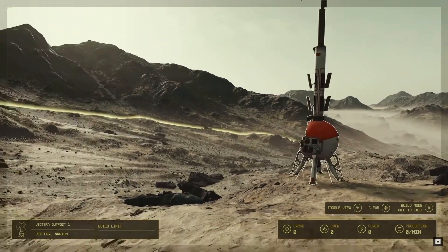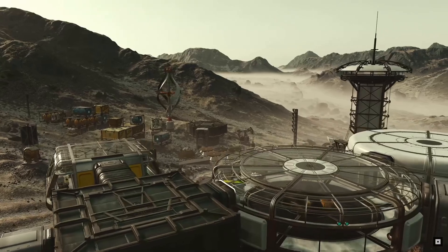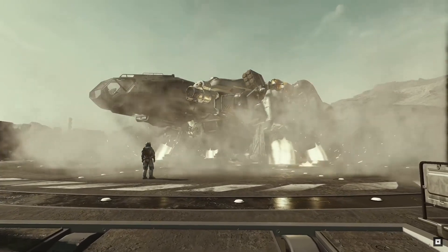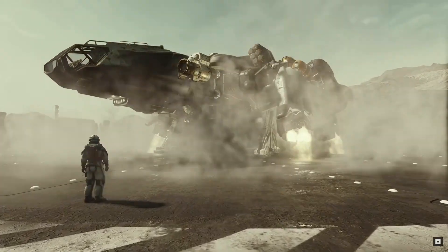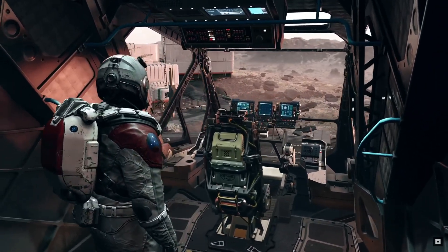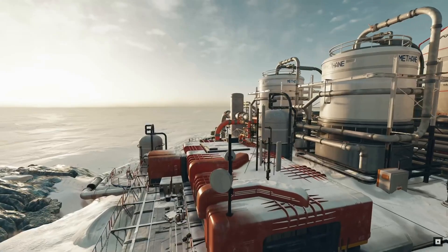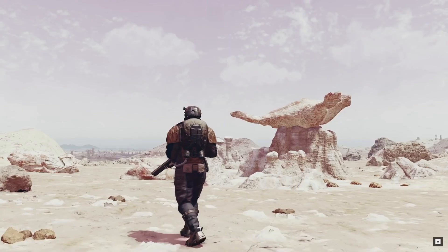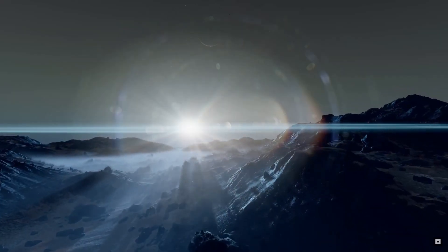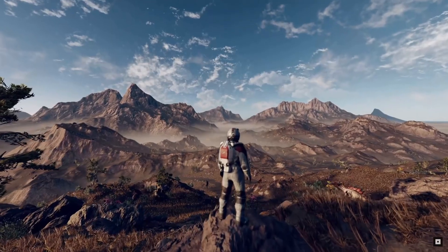Fallout 4 brought the first settlement building experience, and Starfield has something similar with outposts, which you can build anywhere on any planet. There are even missions to expand your outpost empire. When creating your outposts, a separate top-down camera view helps you visualize the building layout to create the perfect outpost. Depending on the planet, resources generated will vary, so you'll need outposts on different planets to optimize resources. You can also hire followers to manage your outposts' resource generation while you're off-world. In order to build these outposts, you need all the scrap and materials you find throughout your journey — so just hoard everything.